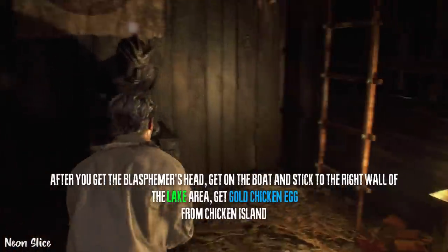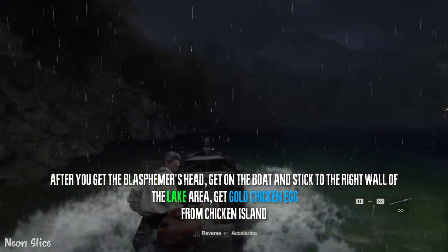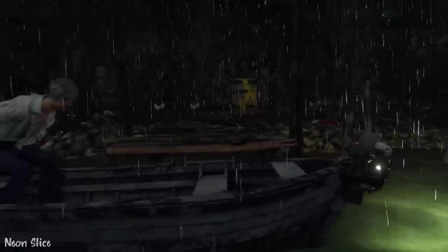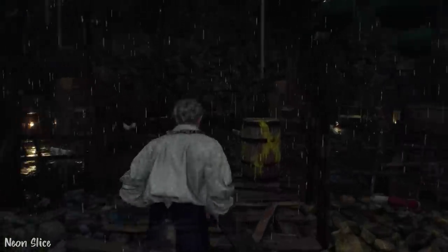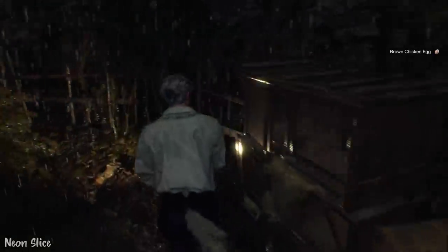After you get the blasphemer's head, which is the second head in chronological order, go onto your boat. And directly outside of this cave, there will be a chicken island — this island all the way to the left. You can find the gold egg right here. Make sure you grab it and you have room for it.